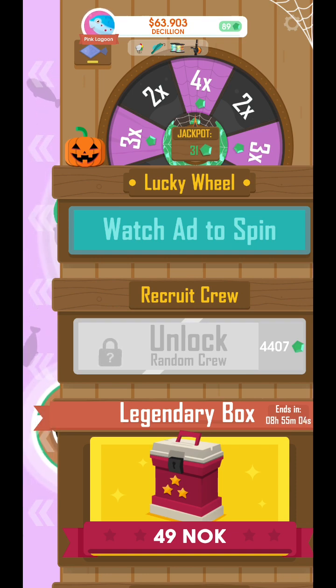The average on the Lucky Wheel is three GEMS per ad. The reason for this is: if you get 2x, it gives you three GEMS in the jackpot. If you get 3x, you get two in the jackpot and one in your personal GEM bank. If you get 4x, you get two in the jackpot and one in your own GEM possession. And if you get the jackpot, it will give all the GEMS in the jackpot over to your personal GEM bank, but it will also add three GEMS to the next jackpot.